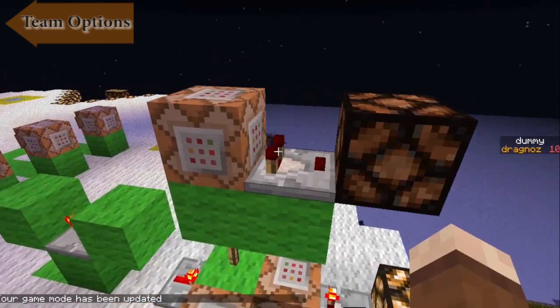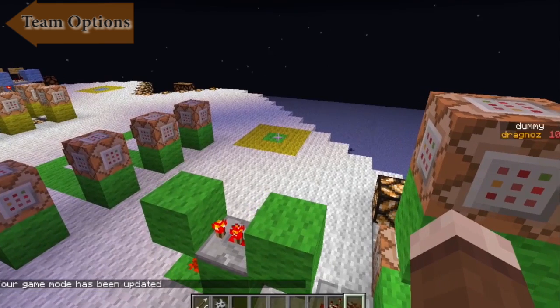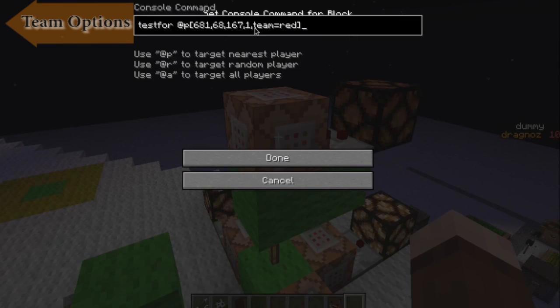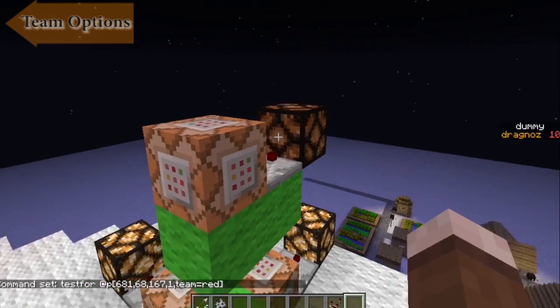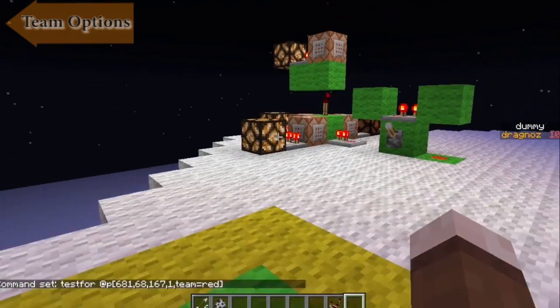Last but not least, I've got another test over here. There's a green spot — if I'm on those particular coordinates, one block away from those coordinates, and I am on team red, it will turn on this light. I'm in team red and I'm one block away — there we go.